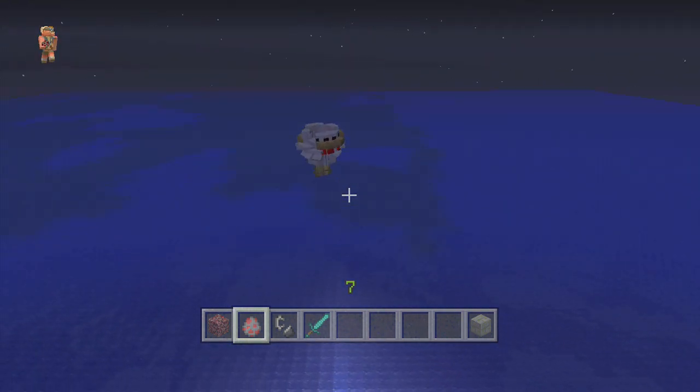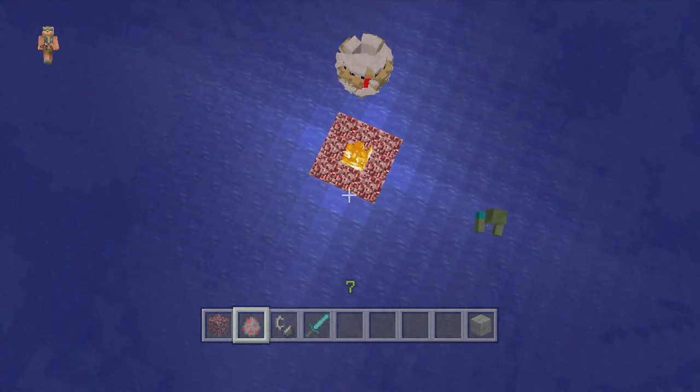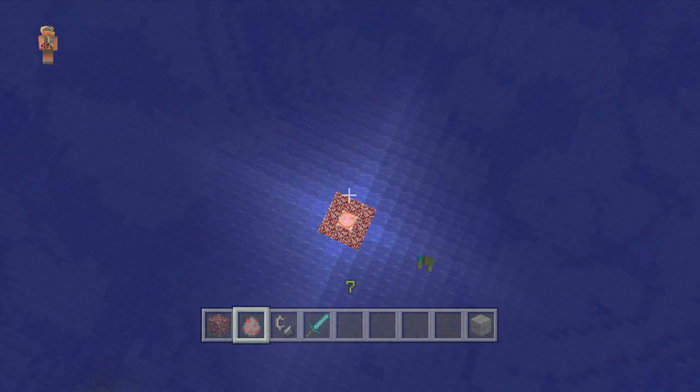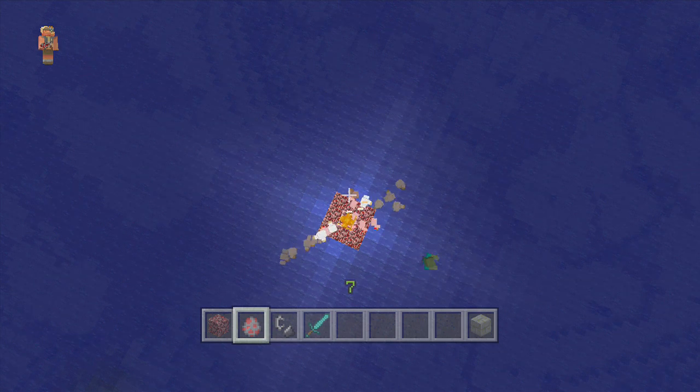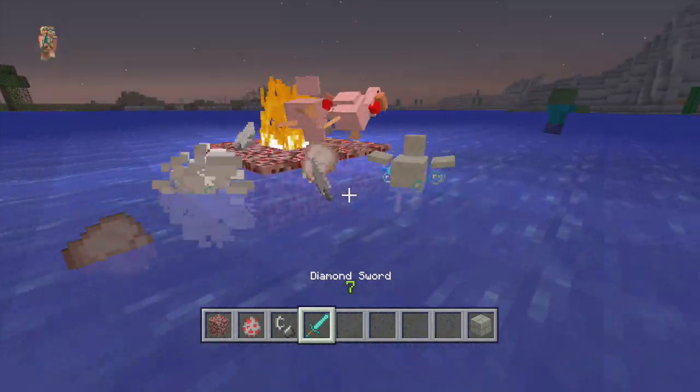You have to be sure that there's a block of fire underneath them, just lit on fire right there — I like netherrack the most. Oh, that's terrifying! And boom, they explode like that. That's sweet. After you're done you've got to kill off the stragglers, you know.